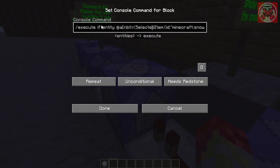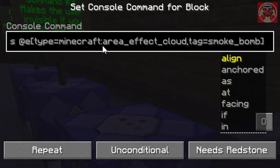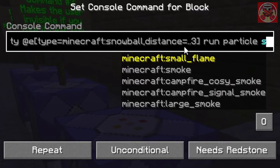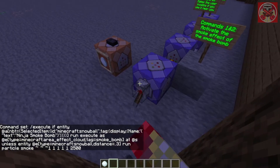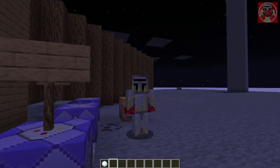The second command has the same first bit — when the snowball is selected it runs: execute as @e[type=minecraft:area_effect_cloud, tag=smoke_bomb] at @s unless entity @e[type=minecraft:snowball, distance=..3] run particle smoke ~ ~ ~ 1 1 1 1 2500 force. Those are the exact numbers to get this smoke effect.